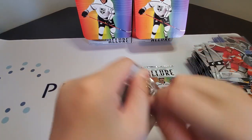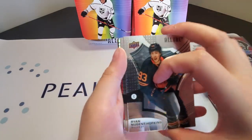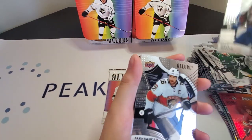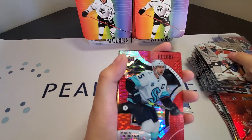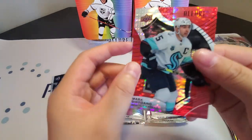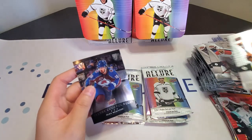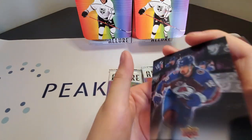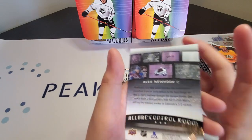Pack five: Ryan Nugent-Hopkins, Joe Pavelski, Kyle Okposo, Alexander Barkov, Jeff Petry, and Margot Adano — red rainbow, Margot Adano. And our first control room card — Alex Newhook, that is a rookie as well. Alex Newhook control room.